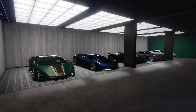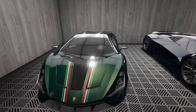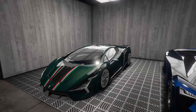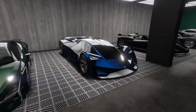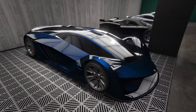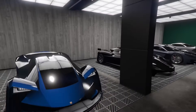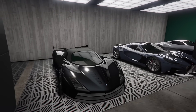Moving on to a mix of Hypers, Supers, and Sedans. Starting with the Ignis — great for what it is, but whenever I want to drive it I'll just take the weaponized one because it's way faster and has a minigun. Moving on to the Tesseract — very overpriced in my opinion; it is pretty cool-looking, electric, with a tinted front windshield, but very overpriced. Moving on to the Xeno — once again very overpriced for what it is; handling is pretty good but speed isn't there.